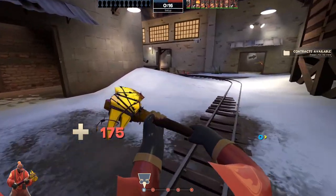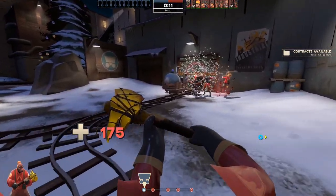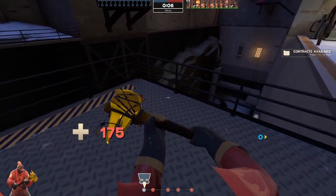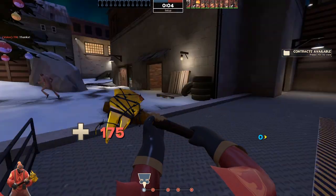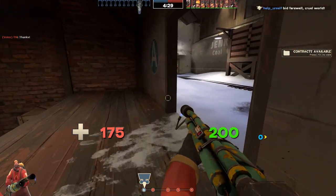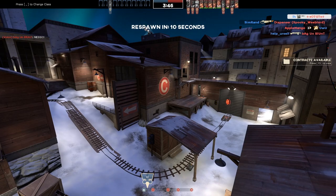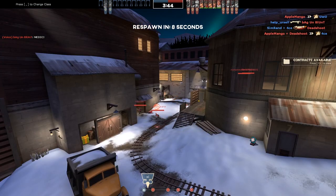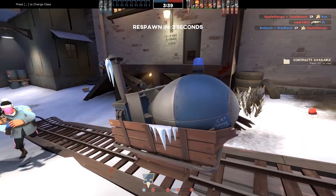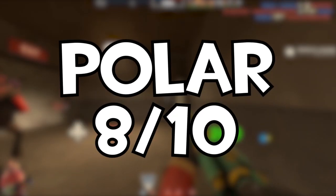You don't normally see Christmas trees on TF2 maps. Lovely ruckus going on at spawn with this wonderful Christmas tree and a hole — what more could you need from a map honestly. All in all, Polar — very good map. Lovely scenery, really well made. It's a good payload map, I like it. Not too many choke points where you can just get walled, which is very good. I give Polar an A out of 10. Very good.